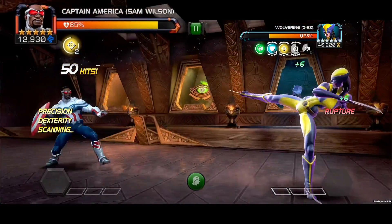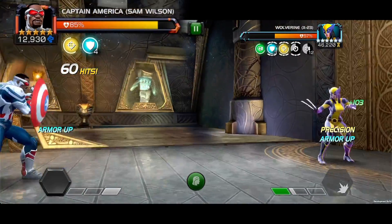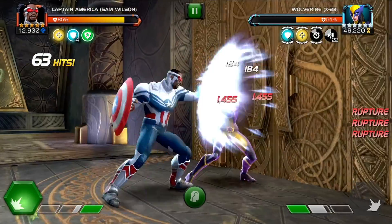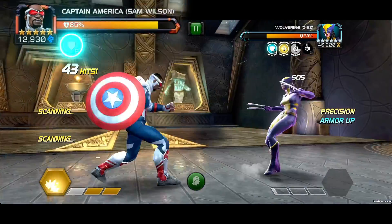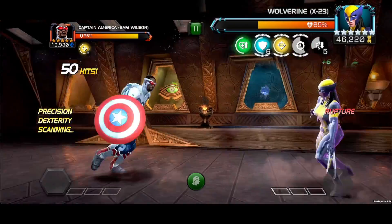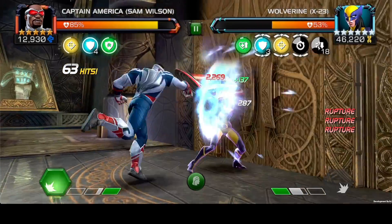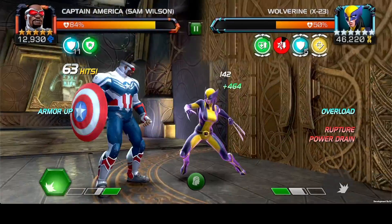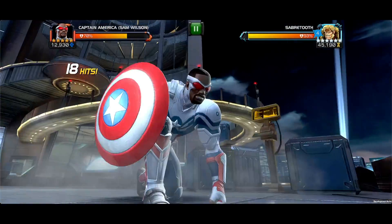The Special 3: Captain America gains a Precision buff granting increased Critical Rating for 8 seconds, but pauses for 0.5 seconds each time Captain America lands an attack. While this buff is active, Captain America can Crit Through Block. This attack consumes all stacks of Armor-Up and gains a 10% chance per Armor-Up to inflict an extra Sap Charge on a Rupture for the duration of the Precision buff. Reaching max stacks of Sap Charges while this effect is active causes the lost Armor-Ups to return. When Lock-On is active, Captain America inflicts a Special Lock, preventing Specials from being activated for 10 seconds.